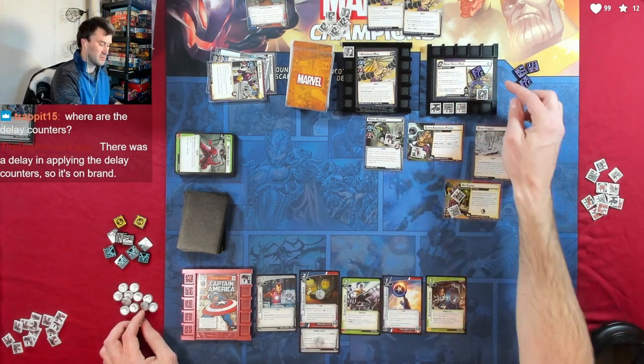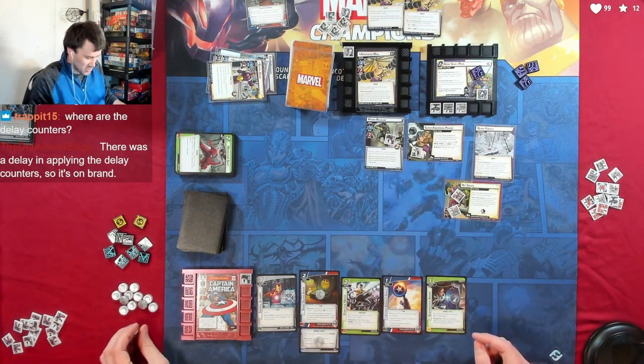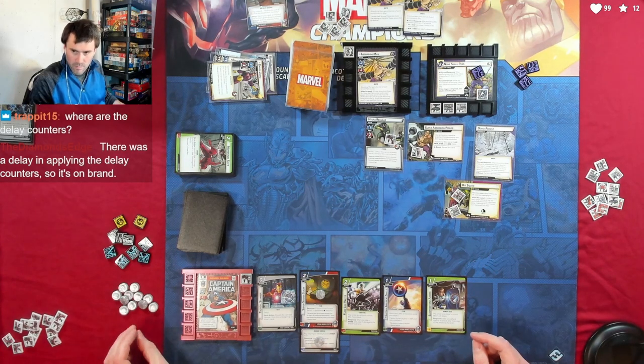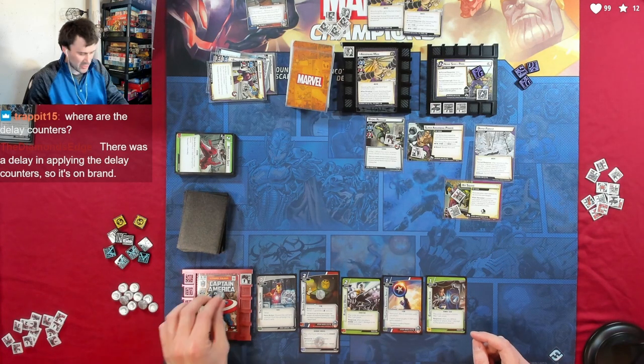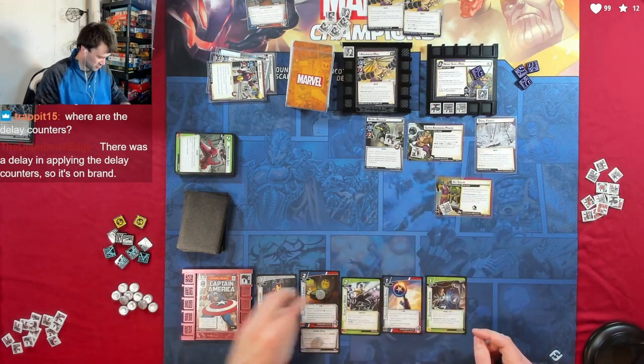We can count the threat — start with two, three, four, and then Incited so it's only two. Two, three, four — yeah, it's just two. With her two-thwart ability I'm going to throw two off of Hit Squad and hope for the best. All right, let's ready up.